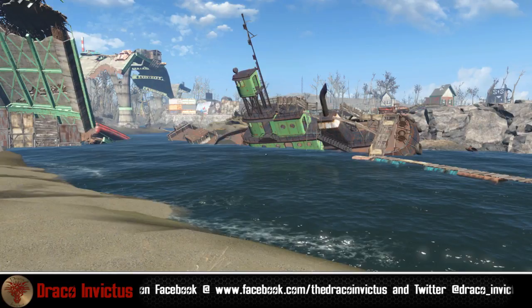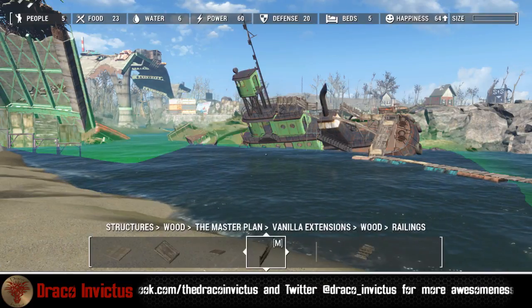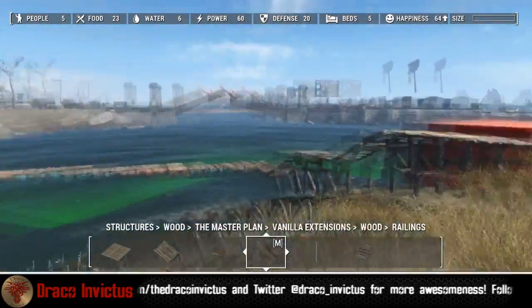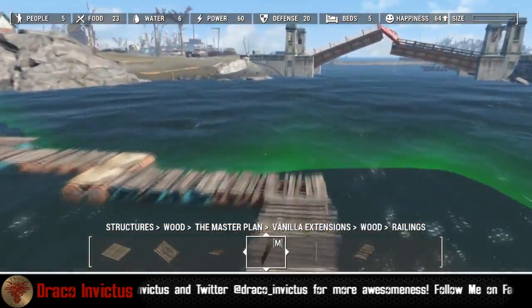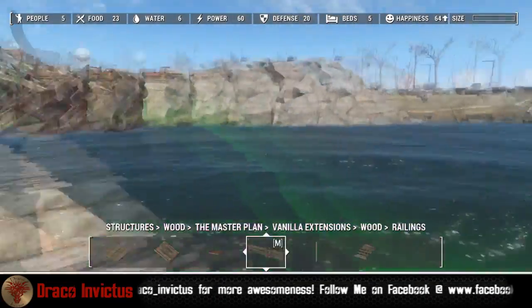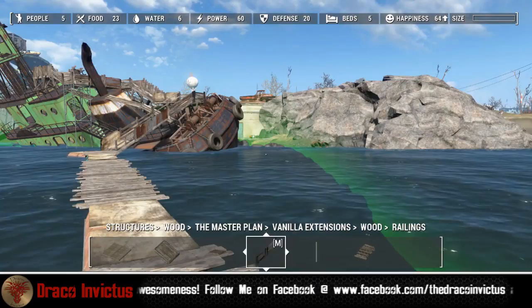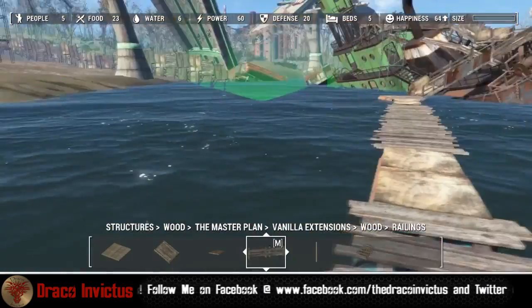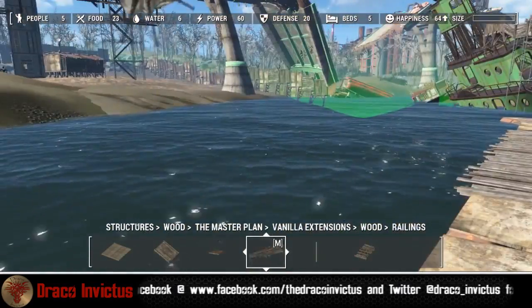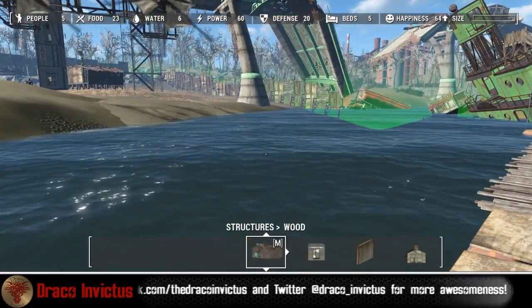We're going to go ahead and jump into build mode. I went ahead and sped this video up because the other one ran kind of long, so I wanted to narrow this one down. Here we go. We built this thing — it looks like it's floating, it's awesome. It's a great little pier kind of a thing. We are going to be building on both sides of this — not much on the right-hand side, but we are going to be putting in some water purifiers and a small boat dock.